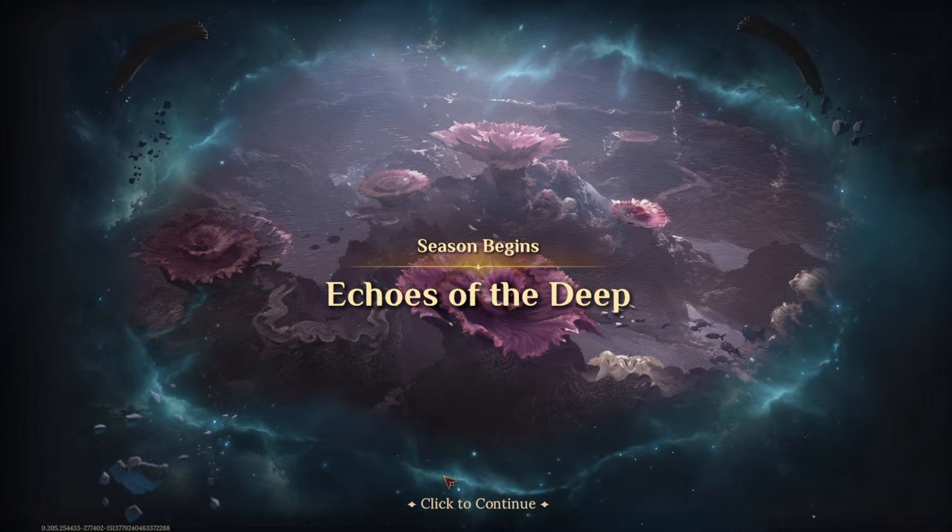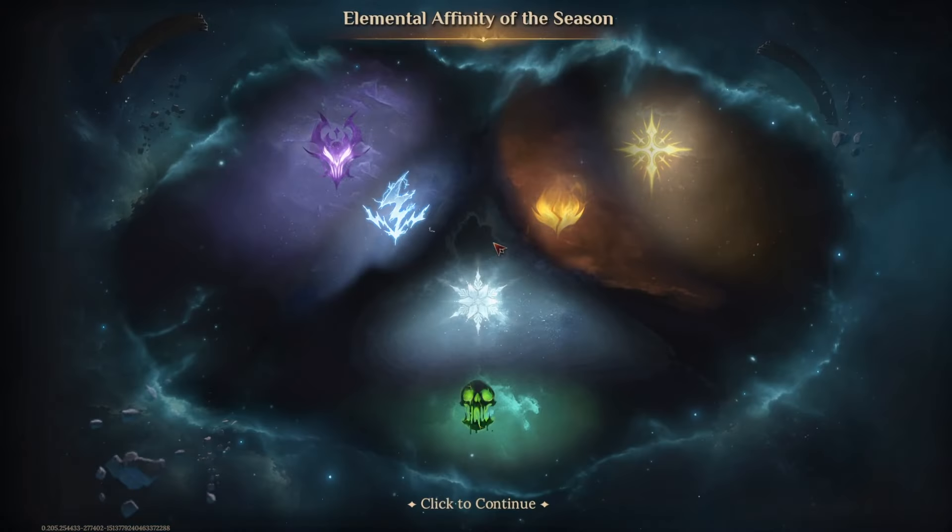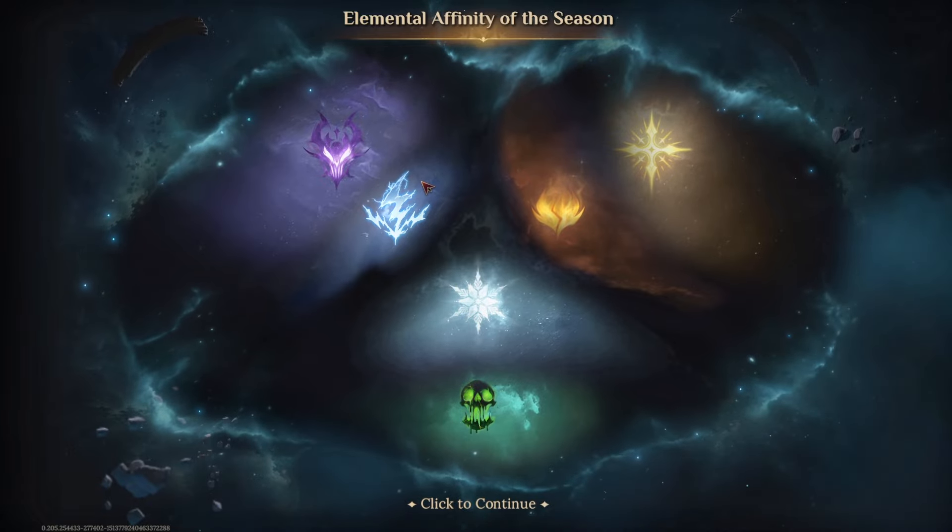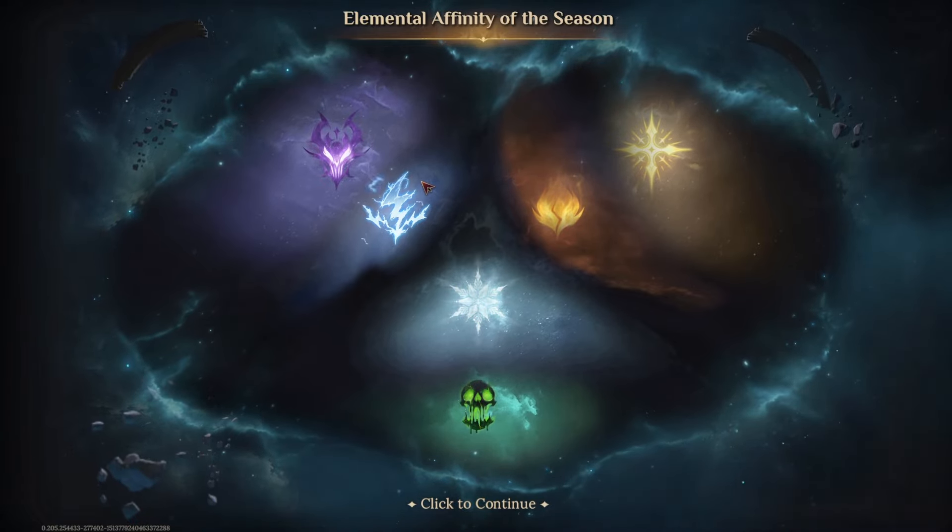So Season 3 Begins — Echoes of the Deep. The new elemental affinities for this season: we've got Fire and Radiance, Lightning and Necrosis, and Ice and Poison.